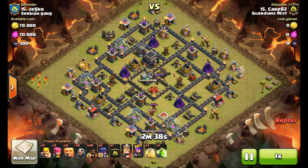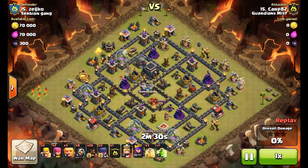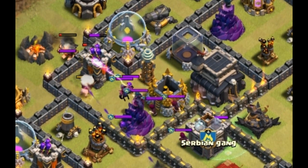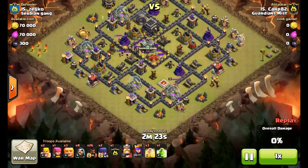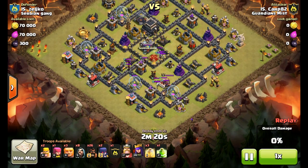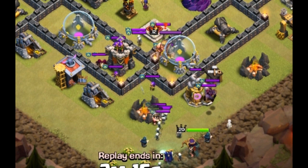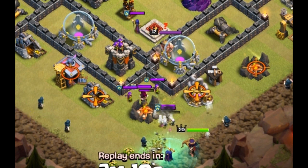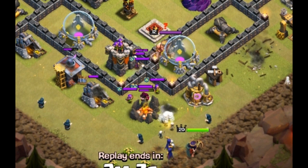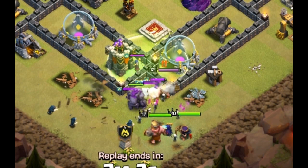The next attack is Karp82 going in on Zegru from Serbian Gang on another pretty much maxed Town Hall 9 — walls and heroes aren't maxed, but close. He starts off by luring the clan castle, which is a little odd for these types of attacks since time is a factor, but Karp obviously knows what he's doing. He lures the clan castle to the very bottom, then places his kill squad: two Witches, eight Wizards, maybe a Barbarian and Archer, the Golem, and heroes. Those will take out the clan castle and the King — which is not always a necessity — but in this attack he chooses to since the King is in line with the Queen, and he'll also take out the Queen, which is a huge problem for Hog Riders.